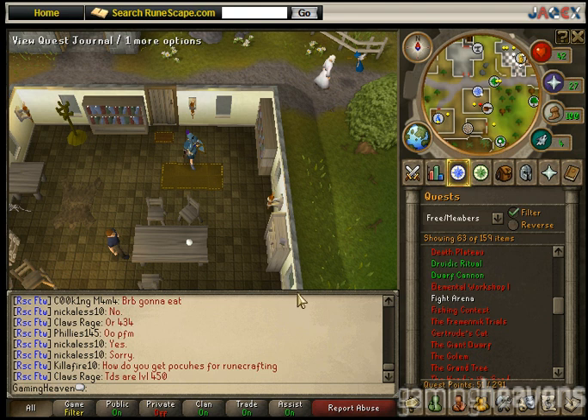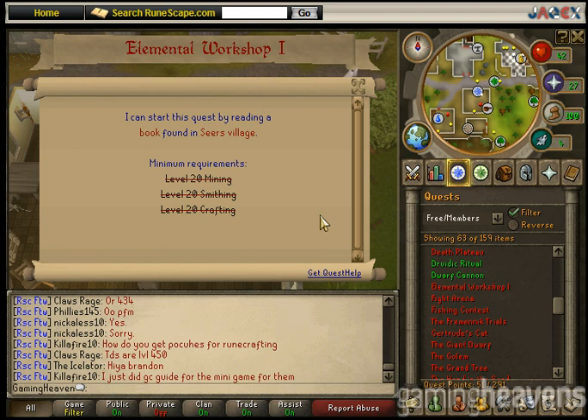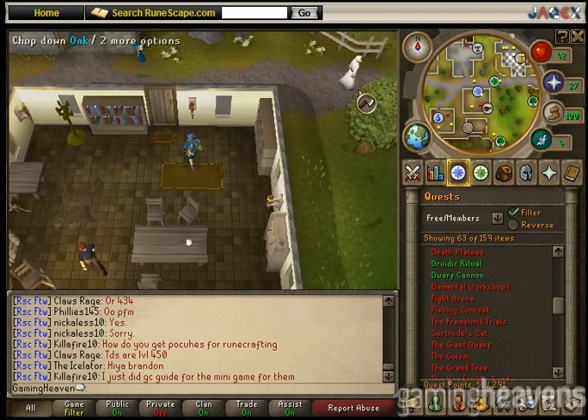Hello viewers and welcome to Elemental Workshop 1. I can start this quest by reading a book found in Seers Village. Minimum requirements are 20 Mining, 20 Smithing, 20 Crafting, and you must be able to kill a level 35 Earth Elemental.